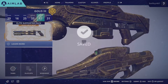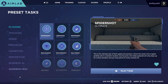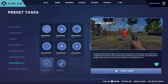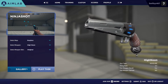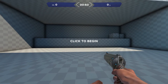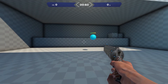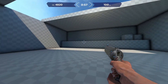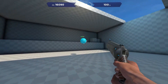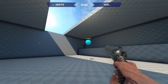The other thing worth mentioning in settings is the crosshair section. You can change the thickness, spacing, and style of your crosshair. So if you play a game like Battlefield or Hyperscape that lets you customize your crosshair, you can match it exactly in Aim Lab to keep your practice as consistent as possible.